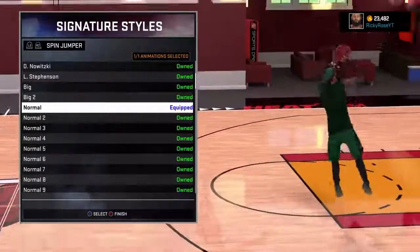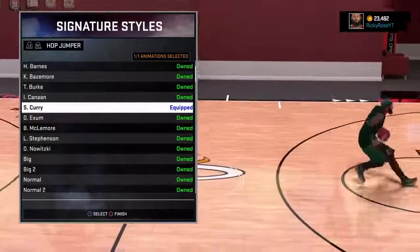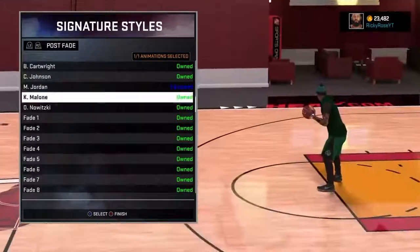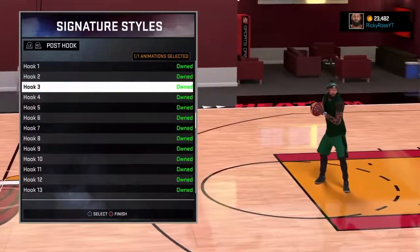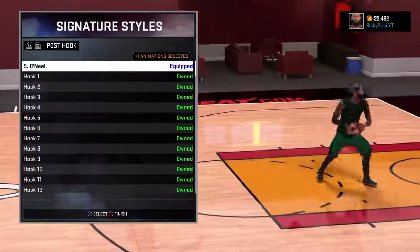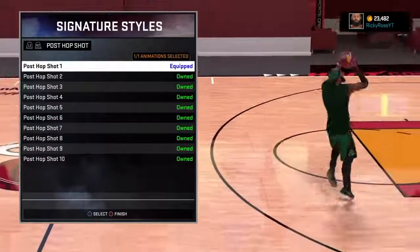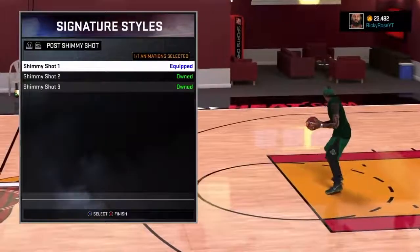My spin jumper I leave on normal just for that long spin. My hop jumper is Stephen Curry — why not? Post fade is Michael Jordan. Post hook is Shaquille, even though I don't really do that since I'm a point guard. Post hop shot I didn't even bother with — I'm not really a post guy. I just come down the court and shoot in your face most likely.